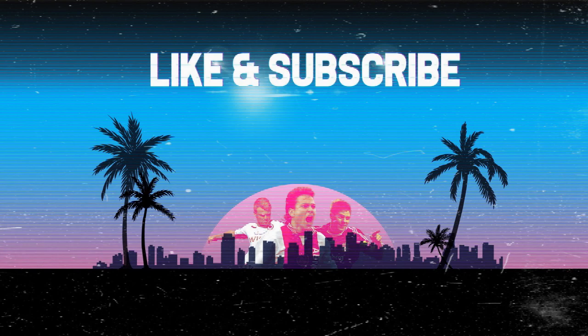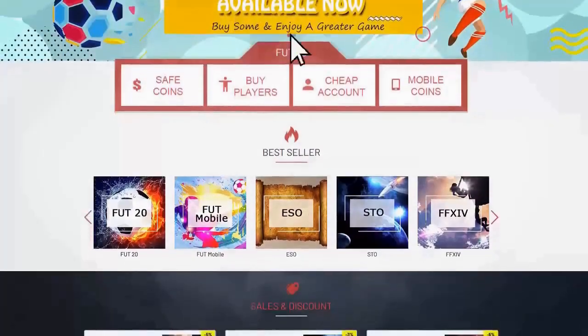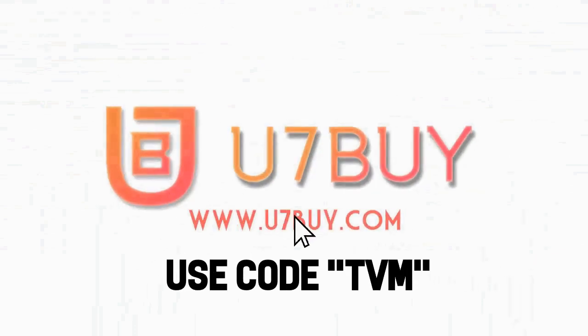I am now creating weekly exclusive content for Patreon, so if you are interested in that, go check out the link down below. And of course, if you want to avoid the random lottery of FIFA points and go straight to the source to buy players directly, use u7buy.com and use the code TVM at checkout.